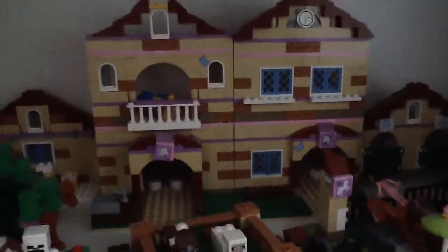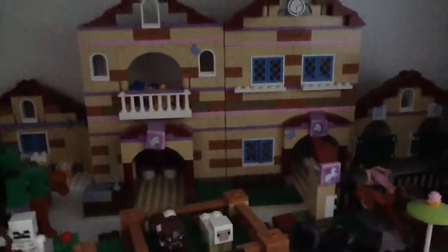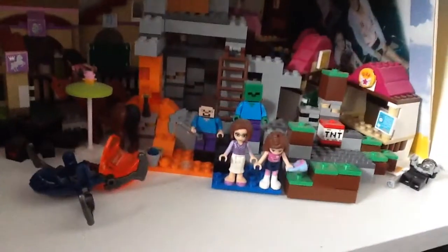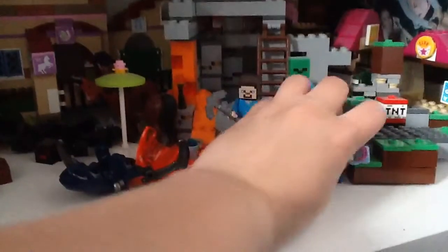Behind it we've got the stables — like Heart Lake City Stables — and I thought that would be good having the cow and the sheep next to the stables. Then beside that we have got these people, in again.